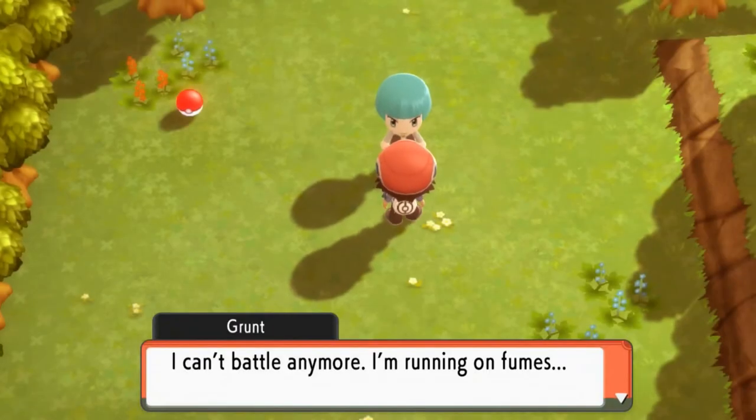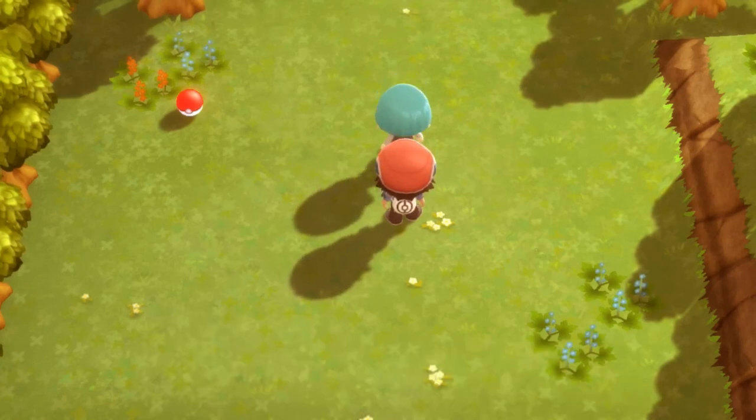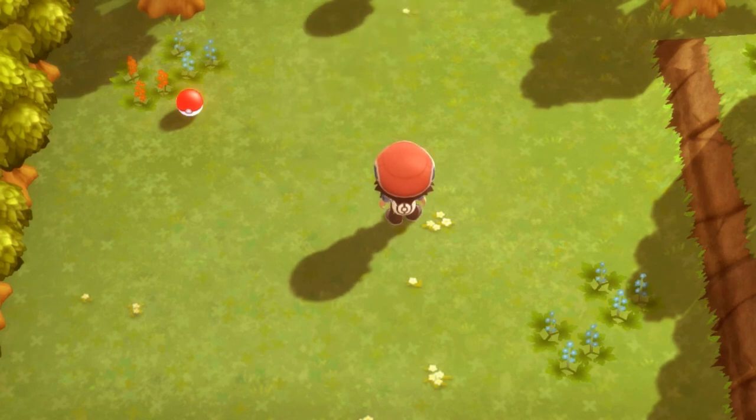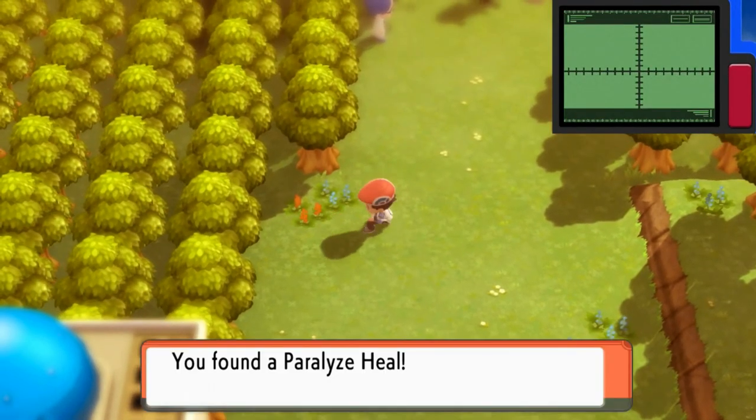The grunt says he can't battle anymore and is running on fumes. He has to give the package to the commander at the lake. That was a weird moment but after that something else happens.